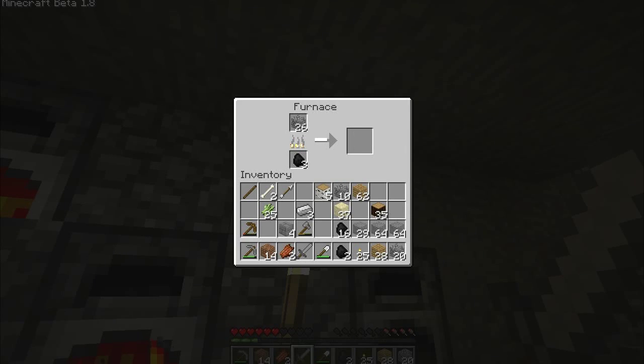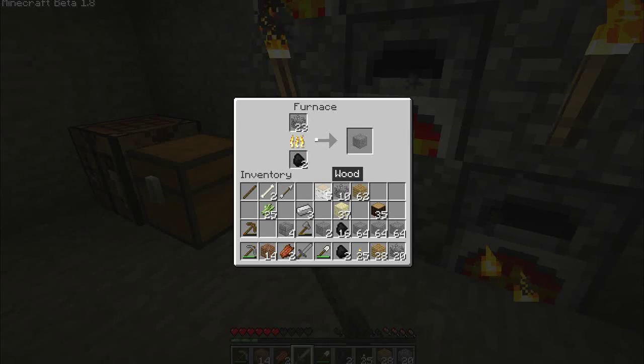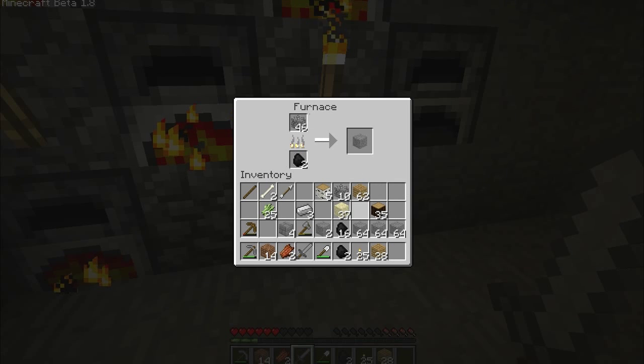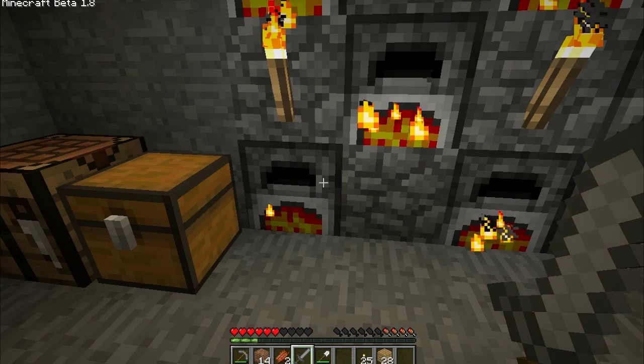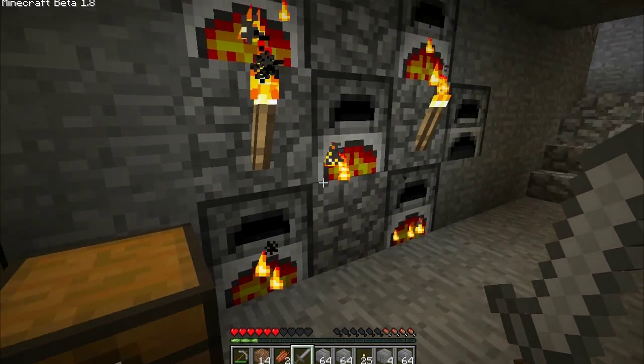We can put more in later if we want. I think this furnace is getting low — let's put more coal in there and put the rest in. Let's go to the crafting bench. Let me split that stack. I think that's it for stone — we have three-plus stacks with more coming.